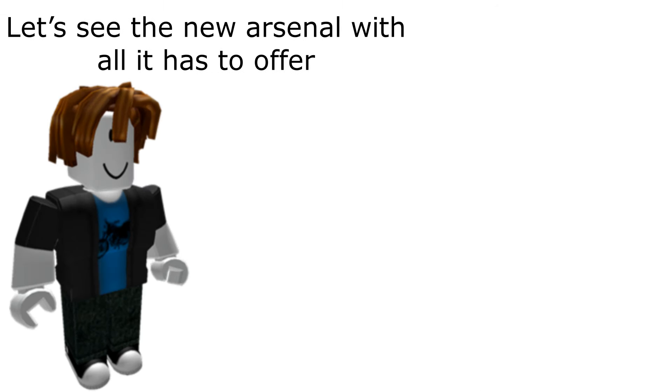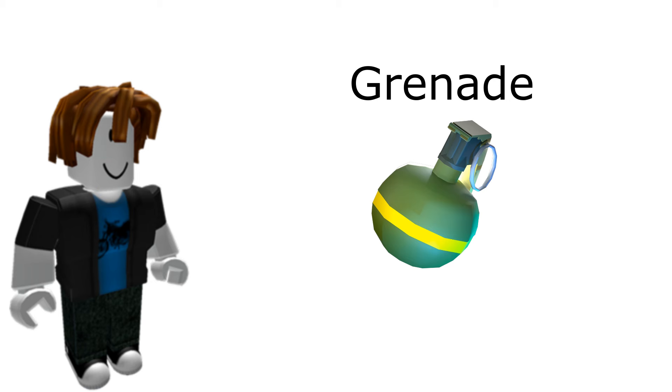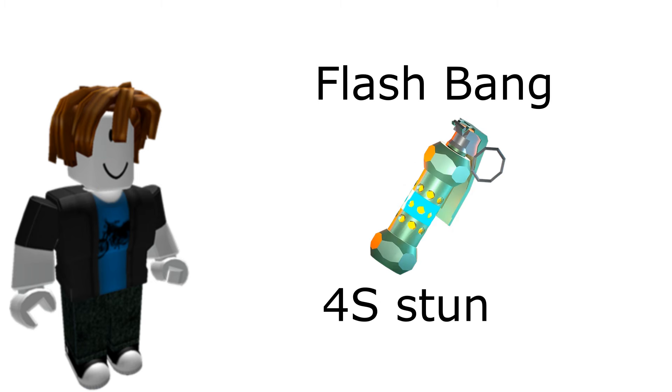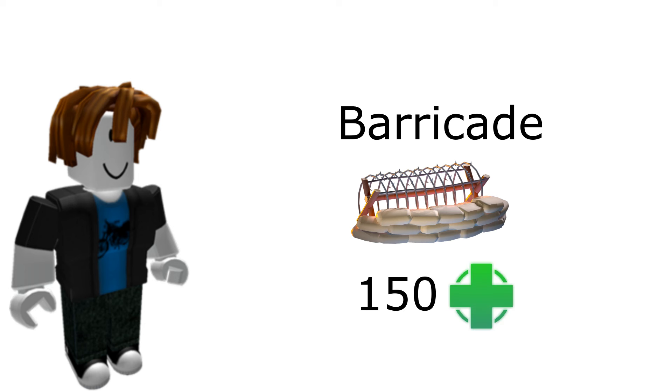Let's see the new arsenal with all it has to offer. Common grenade deals 100 damage. Flashbang stuns for 4 seconds. Barricade has 150 HP.